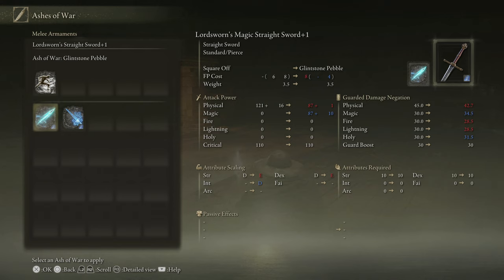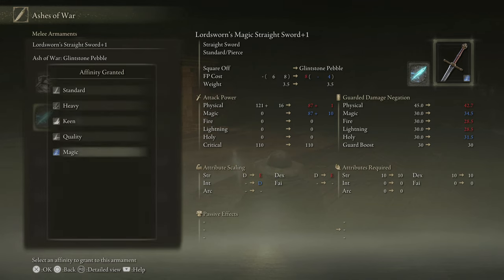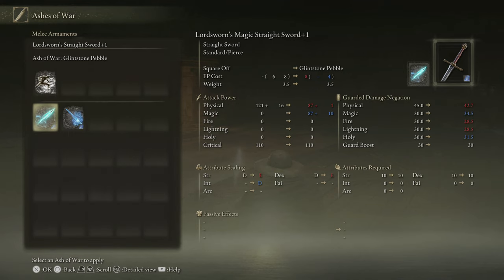I kind of do want it though — I think that'd be fun. Square Off is actually a really good skill; it costs 8 FP. It's a bit confusing — what does six and eight mean? Maybe eight for casting Glintstone Pebble and four for the follow-up. That could actually be really, really useful, so let's do it, let's try it.